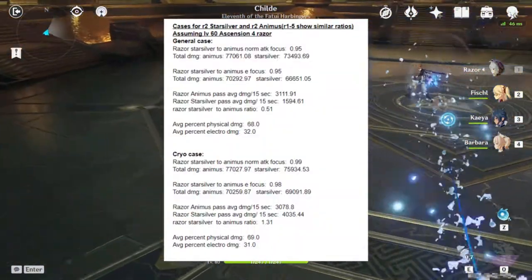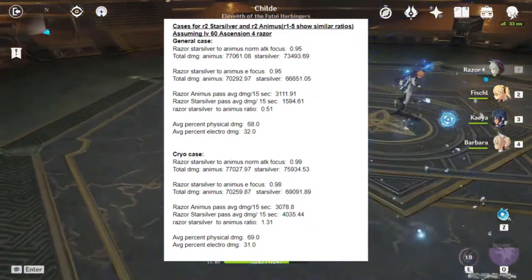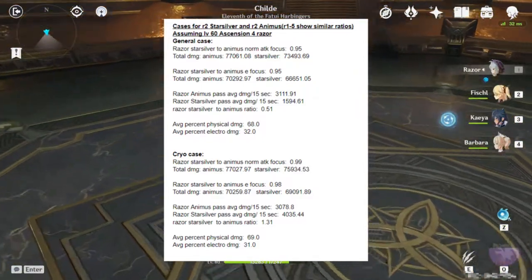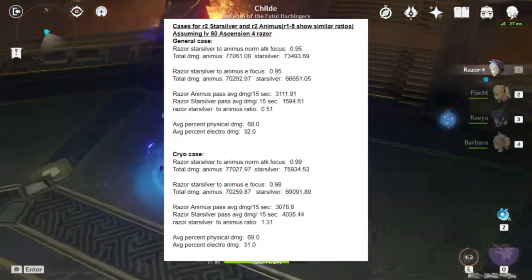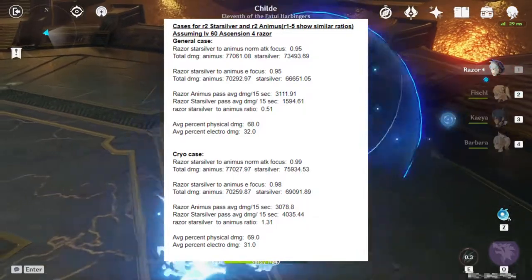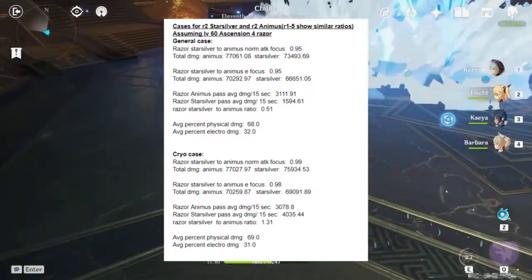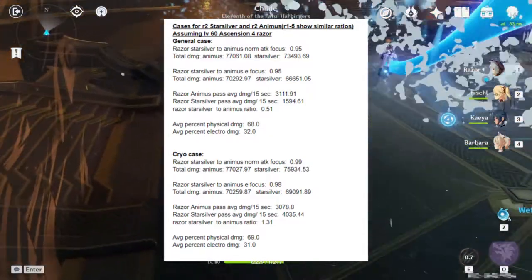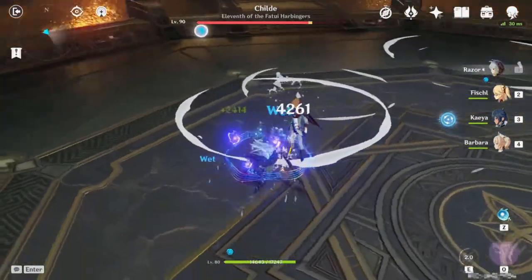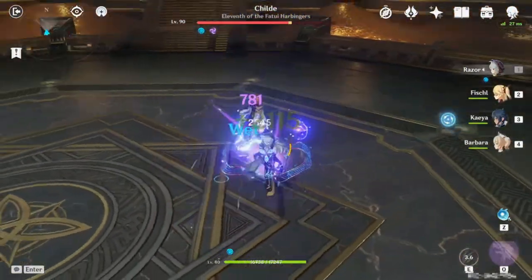Right off the bat, I'm just going to say that I think Animus is better, and this is according to the calculations I did. What I found is that the damage Animus does is pretty much better in all cases. There are cases where Starsilver is better, but the damage disparity seems to be very small and mostly in favor of Animus. If you continue watching, I'll go over the numbers as well as some reasons for why Animus is better than Starsilver.